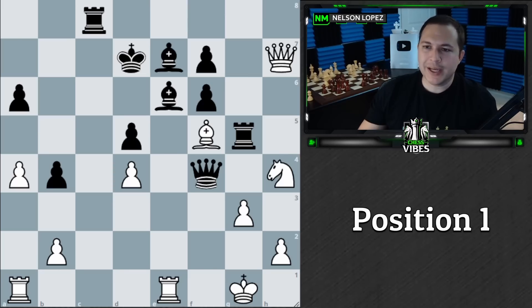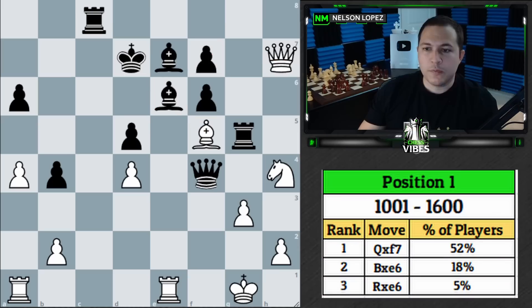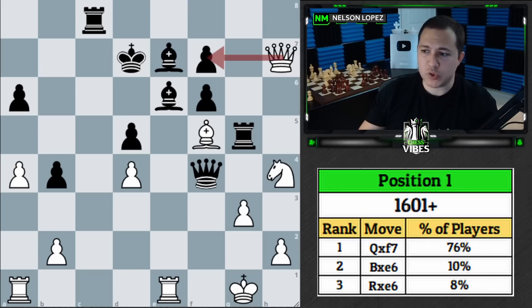In the zero-to-1000 category, the top move was queen takes f7, second was bishop takes e6, and third was rook to f1. From 1000 to 1600, the top move was again queen takes f7, second was bishop takes e6, and third was rook takes e6. Above 1600, top move was queen takes f7, then bishop takes e6, then rook takes e6 as well.